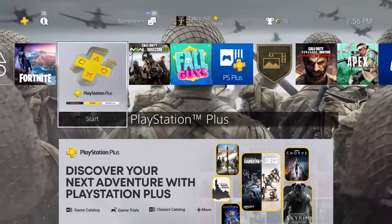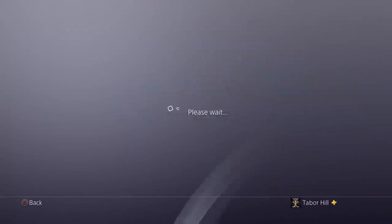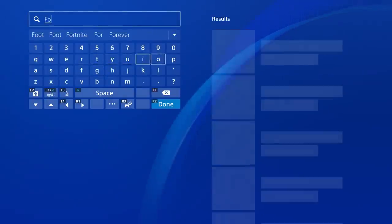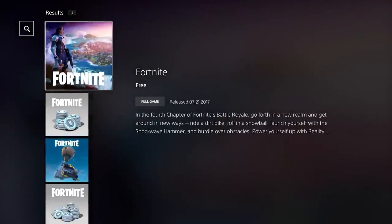If you're on PlayStation 5, all you have to do is go to the home screen and the Celebration Pack will appear. If you're on PlayStation 4, come over to the Store, go to Search at the very top, type in Fortnite, and we should see the new pack pop up.